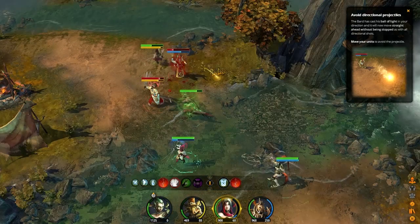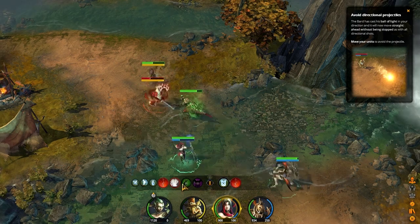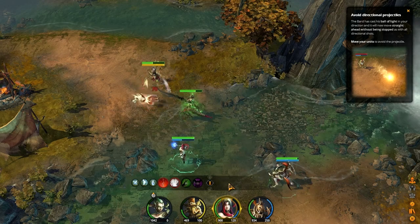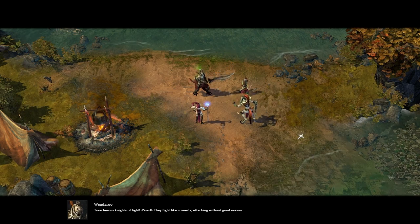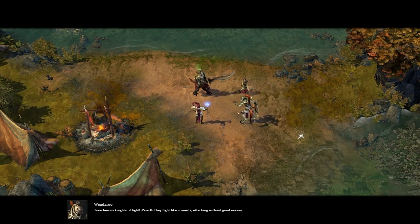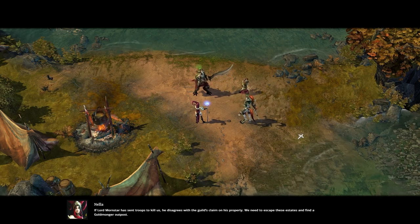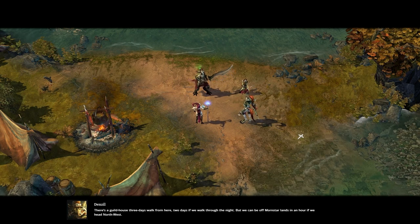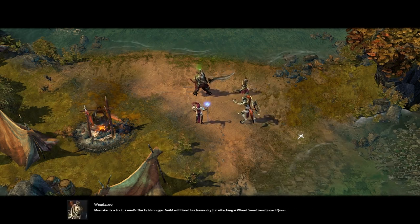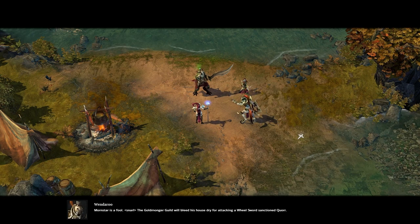Looks like the Bard is throwing out some kind of feedback or damage there. Does Nella have another one lined up? Nella might be low on mana, but everybody's dead now. Treacherous Knights of Light — they fight like cowards, attacking without good reason. If Lord Mournstar has sent troops to kill us, he disagrees with the Guild's claim on his property. We need to escape these estates and find a Goldmonger outpost. There's a Guildhouse three days' walk from here — two days if we walk through the night.